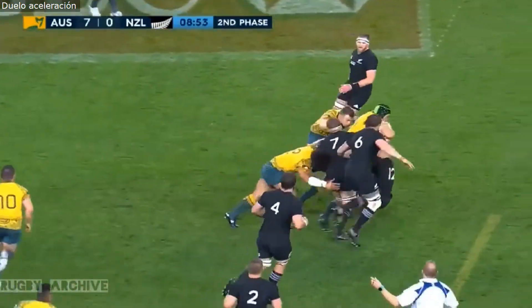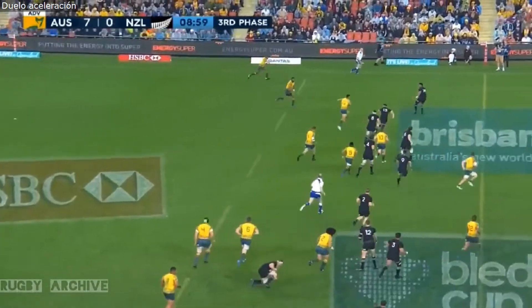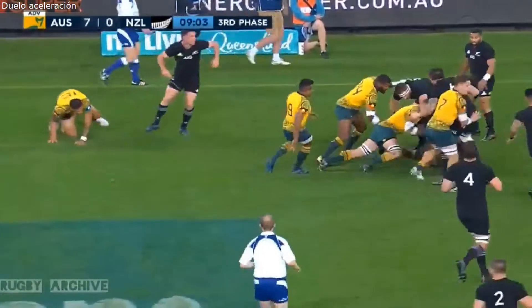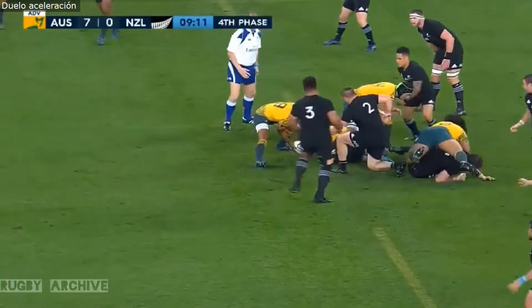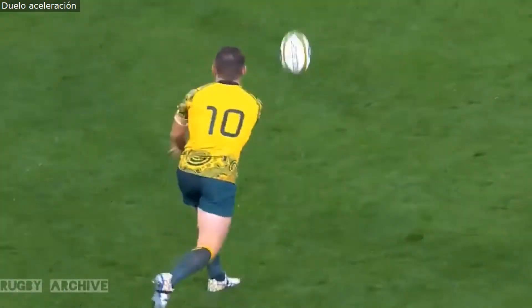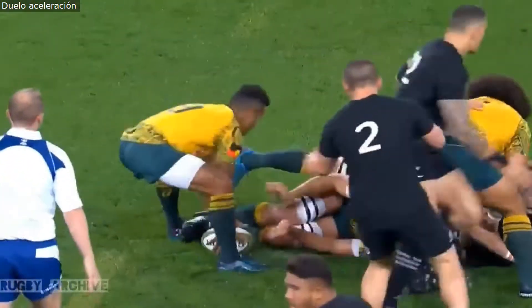Foley and Simmons. And now Folau starts to move, gives it to Kurandrani. He's taken. Genia. Out to Dempsey, over the advantage line, 10-metre mark. It was Folau that made that first break out to the left-hand side. Good run from Simmons with some quick ball here.